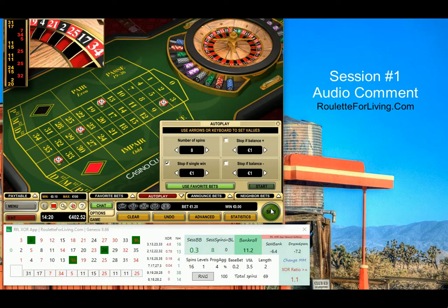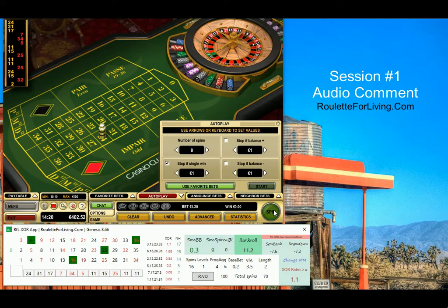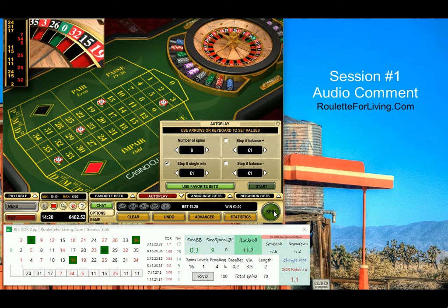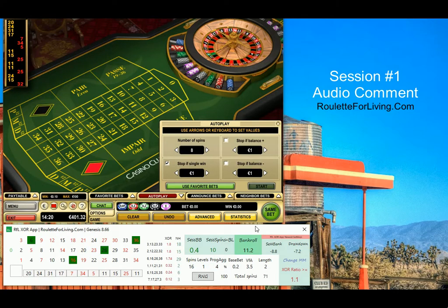This is just the first preview, so I'm going to play more. I'll also play at Unibet, Betway, and William Hill casinos, because I'm curious whether my algorithm can perform well there and provide profits.